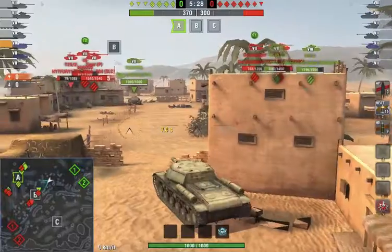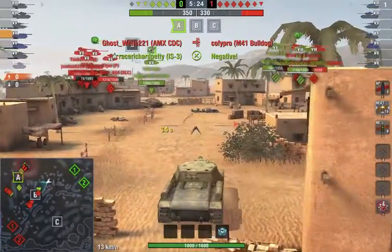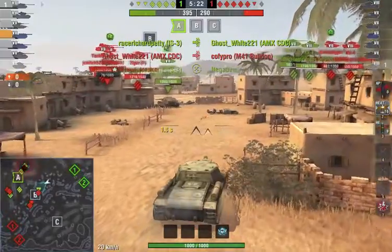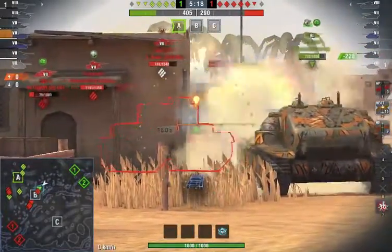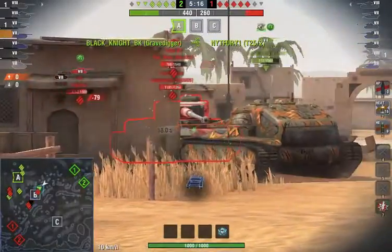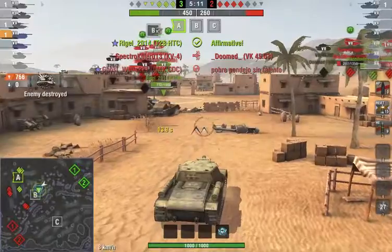Yeah, this thing has a damage increaser — it's just insane. But this thing, I don't have any camo, so I'm just going to get rapidly spotted and spotted over and over again. The light bulb just appears up like 20 times, it's quite funny. I just take out this guy. I used the damage increaser.